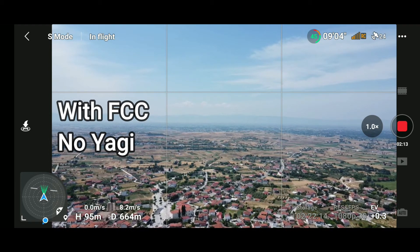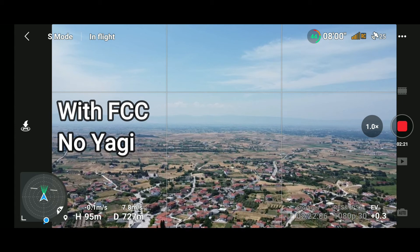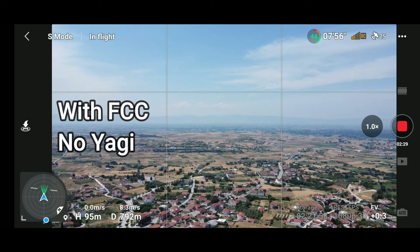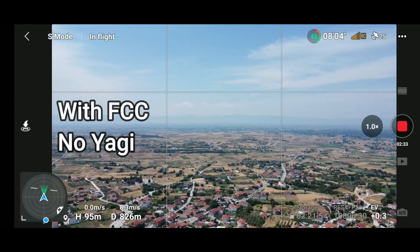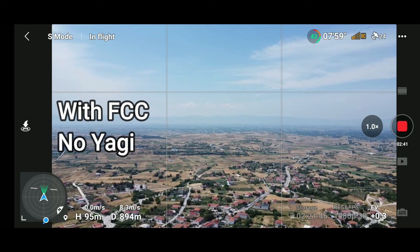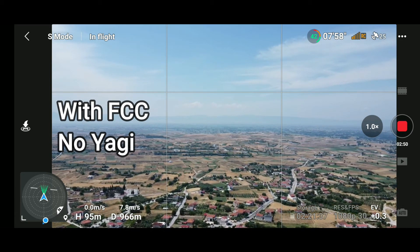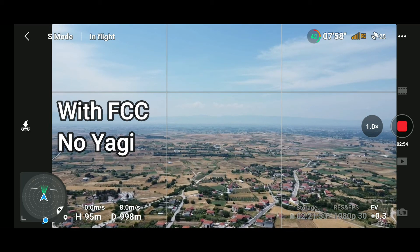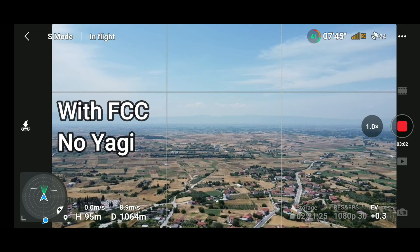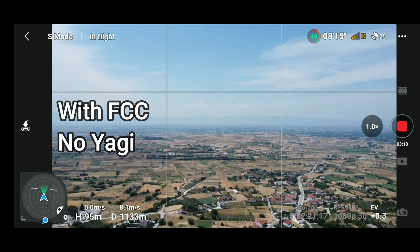Now I'm at almost 700 meters away with two bars on RC transmission. Now three bars as I'm approaching 800 meters — the maximum distance from before. We pass that distance and go to 900 meters with two bars. The video on my phone is OK. We reach almost 1000 meters — one kilometer away — still connected with three bars. At 1100 meters I'm still connected with two bars, with no real problems.